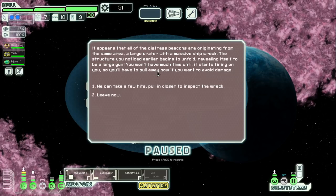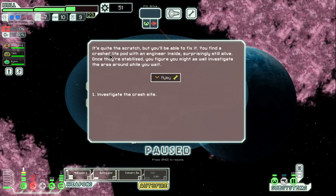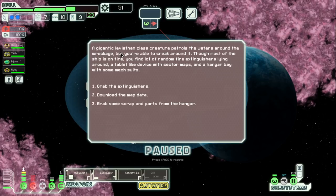It appears all the distress beacons are originating from the same area — a large crater with a massive shipwreck. The structure begins to unfold, revealing itself to be a large gun. You won't have much time before it starts firing, so pull away now if you want to avoid damage. We can take a few hits — seven damage? Nobody cares. While the giant cannon charges you investigate the wreck — it's huge, probably the size of one of the Rebel fleet ships. A giant beam fires from the structure, tearing through the ship's engines. Look at that — quite a scratch but you'll be able to fix it.